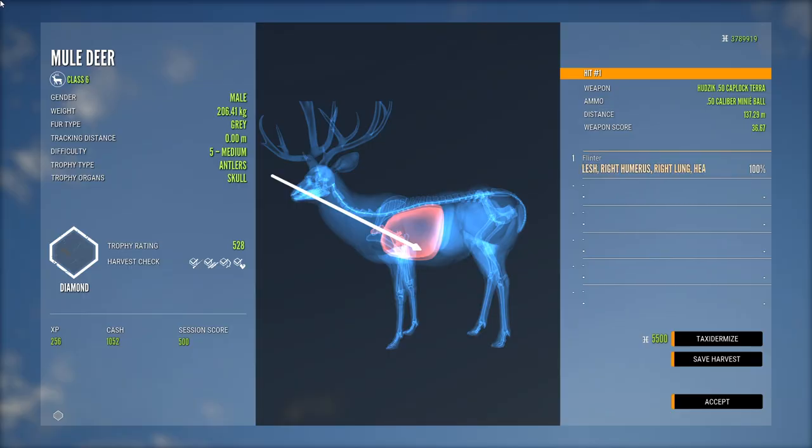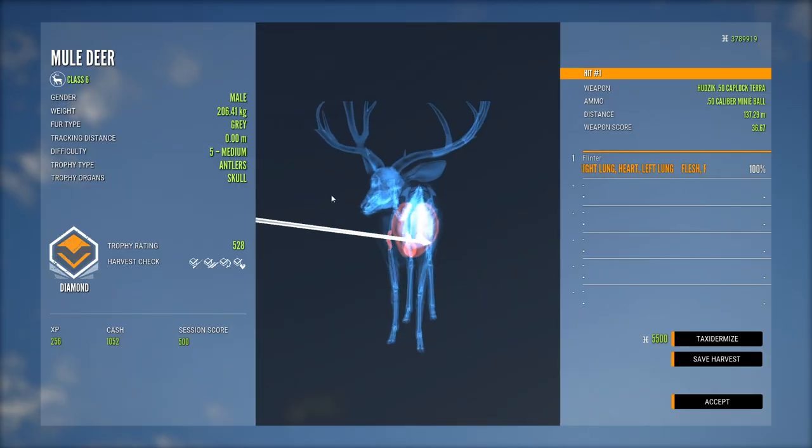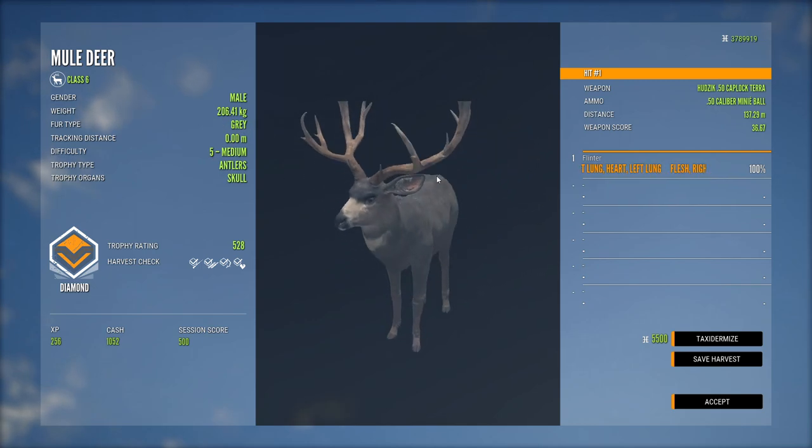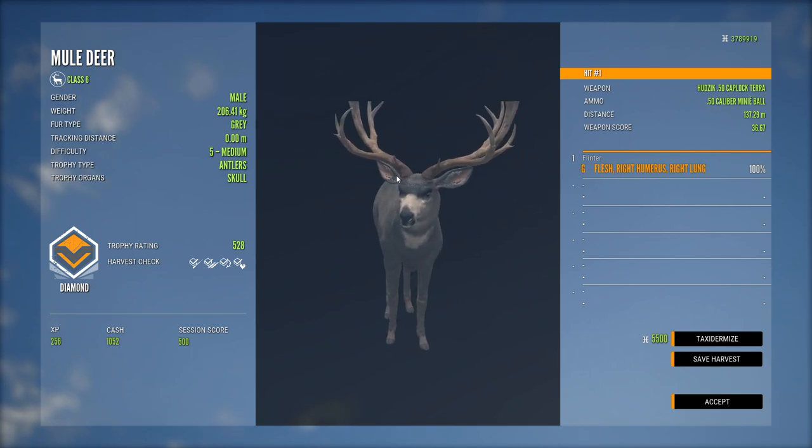Unfortunately he chose to stop in a bunch of brush so not much of a screenshot happening there, but we did get the hard shot — actually double lung as well. A score of 528 is not bad, and he has a gray fur type which is actually pretty cool. I think I'd rather the gray over the common.